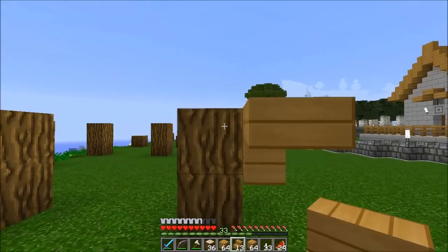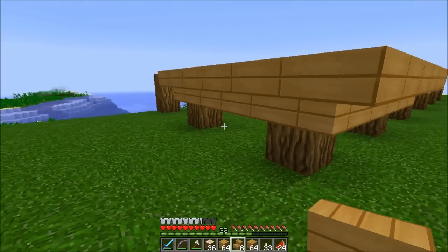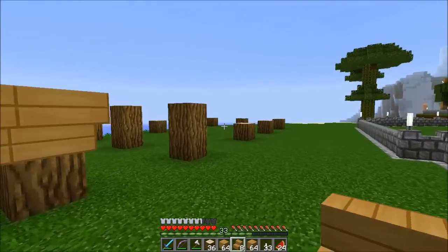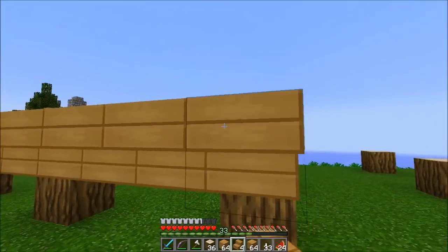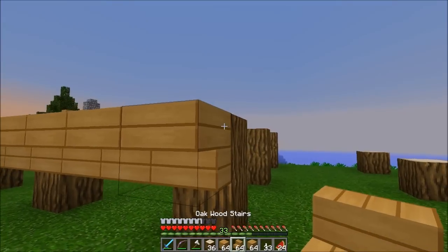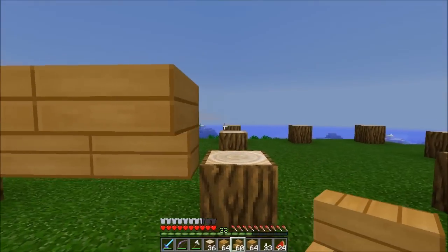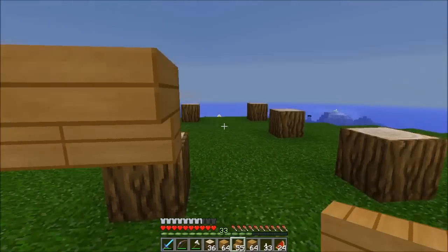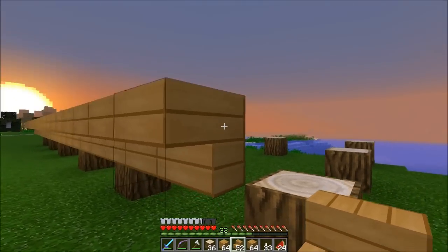I was planning to use some slabs instead — it looks nice like so. Let's do it this way and go all the way around that house. This is the entrance, so I'll continue all along that line. It's getting dark, so we need to skip the night. I'll just continue with those wooden stairs all the way and then put the rest in.